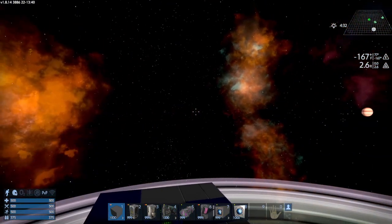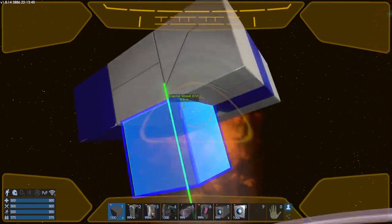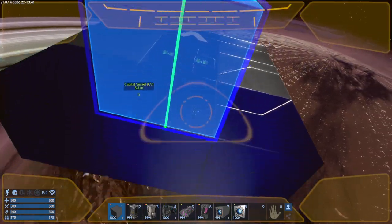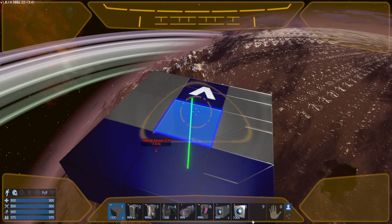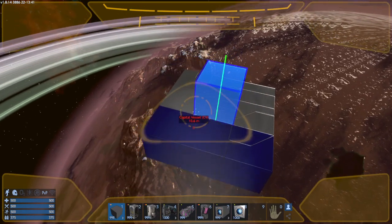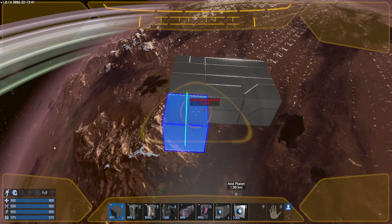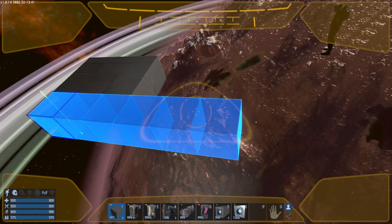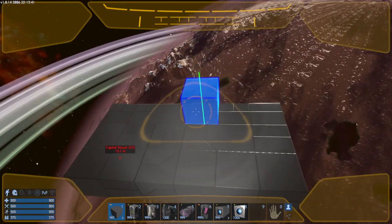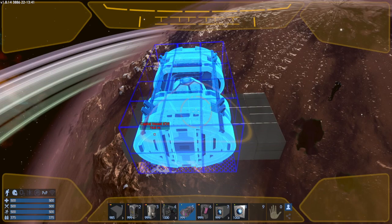I'm going to get on my drone — that'll be easier and you can kind of access everything this way. I'm going to take out the core and go ahead and take out these blocks. Now we're going to basically create a platform for our utilities. We'll start out by placing the warp drive down so we'll know how much room we've got to work with.